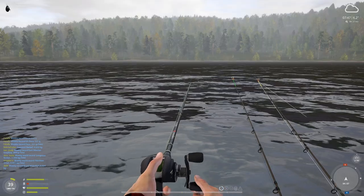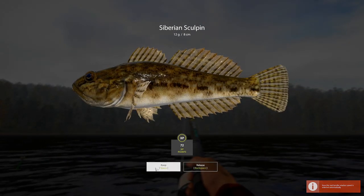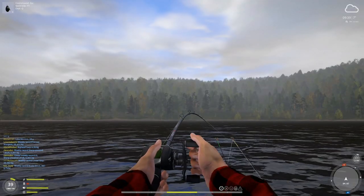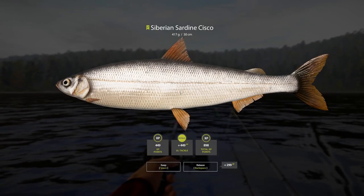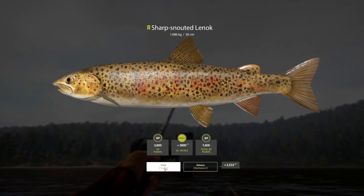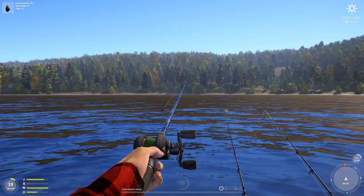We got something here! A small one — okay, coolio. Nothing on the other rod. Here we go, small cisco coming right up, 417 grams, very nice! Oh, that is not a cisco — 1 kg, oh my god! Yes, that's free money. Look at this — 525 grams, come on!